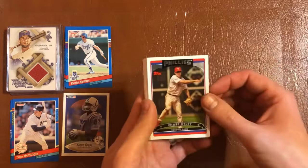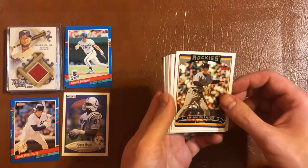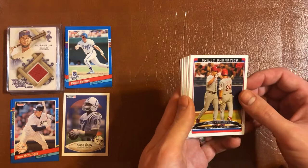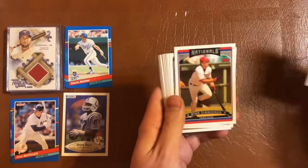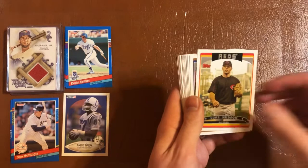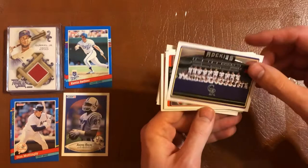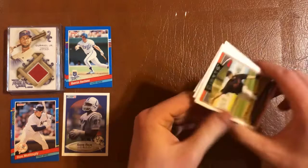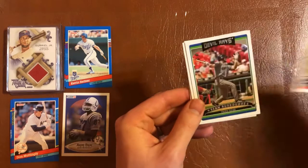Starting us off we have a Chase Utley, Paul Byrd, Brian Fuentes. Phillies fanatics insert — Pat Burrell and Mike Lieberthal. Scott Rolen, Ryan Zimmerman rookie card. Luke Hudson, Brady Clark, Orlando Hernandez, Ray Durham. A Colorado Rockies team card, Bruce Chen, Doug Waechter, Jason Bartlett. A rookie of Jeremy Accardo. Stan Borowski.